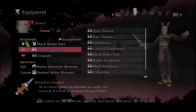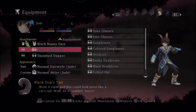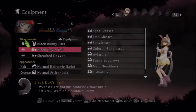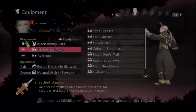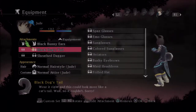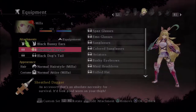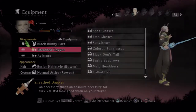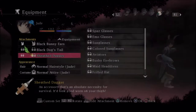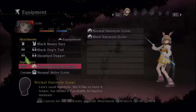Here is the second page of equipment — cosmetic accessories that do only cosmetic changes. All of my characters have bunny ears because once you get something you can put it on every single character and they all stack. You don't have to choose who gets the one set — all of them have bunny ears. Jude, Leia, and Alvin have the dog tail. The rest have a sheath dagger in various positions — hers is on her arm, hers is on her leg, Alvin's on his arm. All these cosmetics also appear in cutscenes.